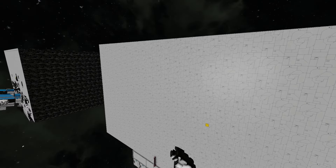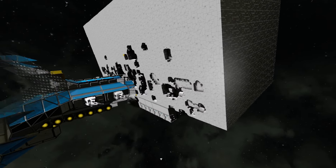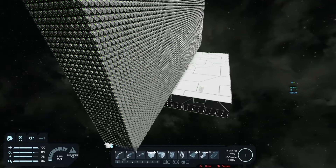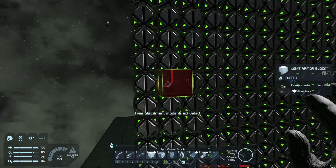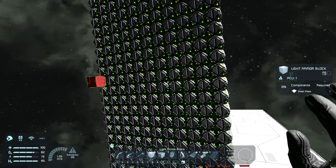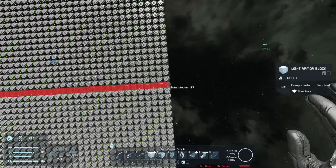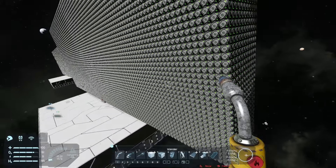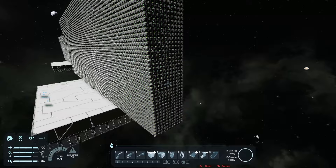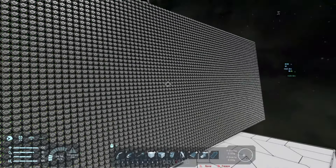That's your small grid light armor block. Let's try something else. This one took forever to load, but we also have small grid decoys — a thickness of 11 and about 127 across, which the game really doesn't like. All these small grids are passing the PC limit.